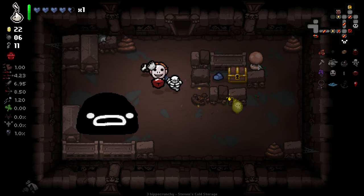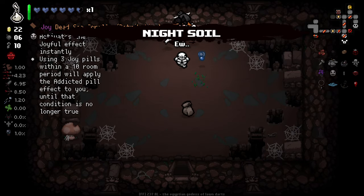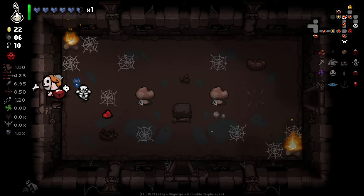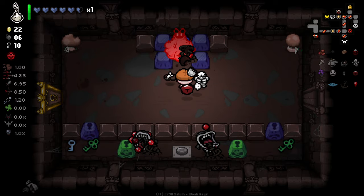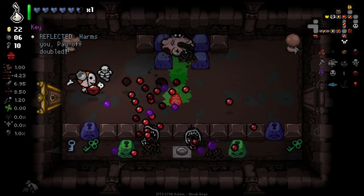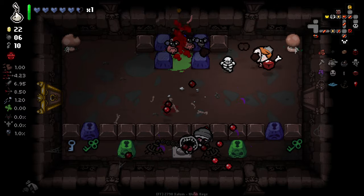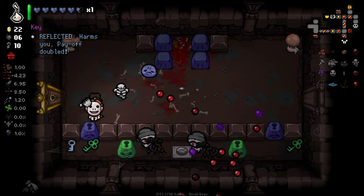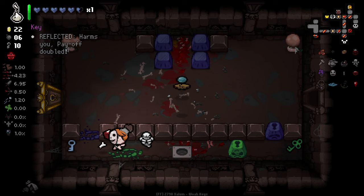We've got Stepford Floor here as well — we don't want to go there right now. Item room is still up for grabs. Plenty of money, plenty of keys to work with. We are in a good position right now — a pretty good start to the streak. These rooms are a little wee bit rough but we got through it. Item room is going to be speed equals damage once again. I will take speed equals damage — unfortunately we have base speed right now, but that's still an insane damage increase.